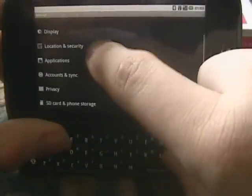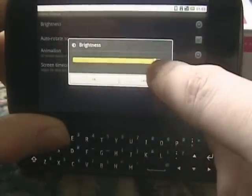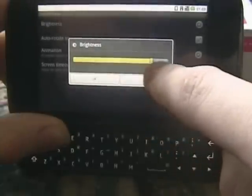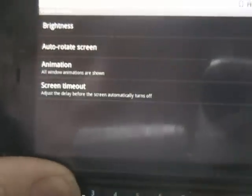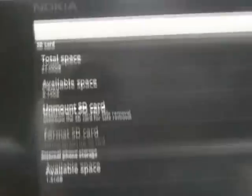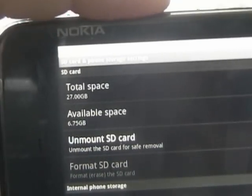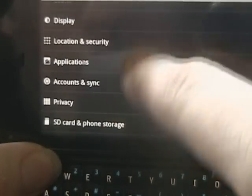I'll go into display, brightness — just adjusting the brightness and contrast of the display. Turn it all the way up, it'll make it a bit easier to read. If I also go into SD and phone storage, you can see we've got the internal memory going again. That was a pain.